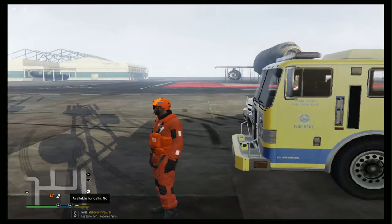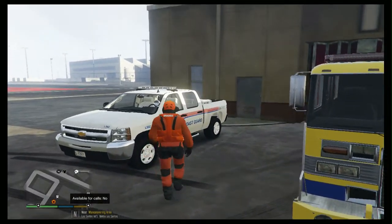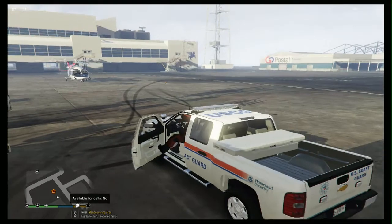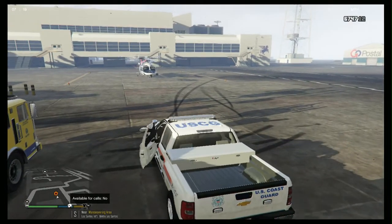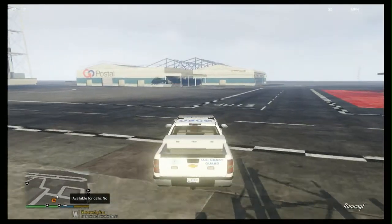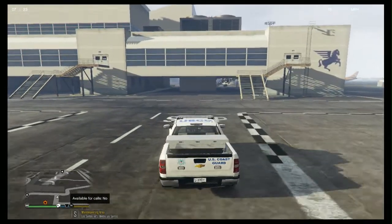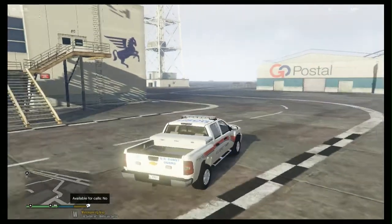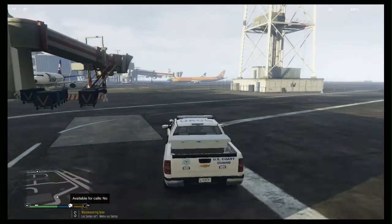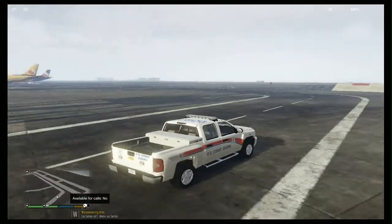What's up guys, welcome back to the channel. We're gonna have another episode of Coast Guard today. I think this is gonna be the third episode of Coast Guard. Let's see what we can get into today guys. We are at Los Santos International Airport, so we're gonna dispatch to see what's in store for us today.